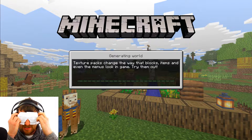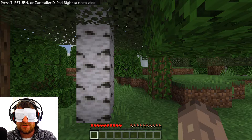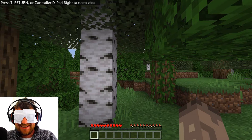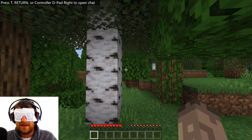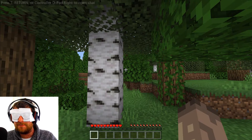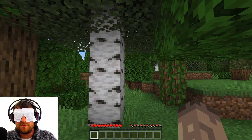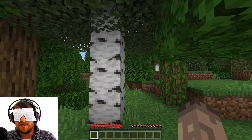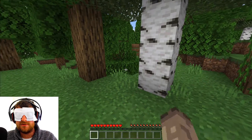Starting world. Yes, starting world. Okay. Come on, I need you to speak. Press T, Return, or D-pad right to open chat. Okay, thank you for the great tip. The lucky thing about me — on my keyboard, the W key which is walk forward has like a little dot on it, a bit like braille, if you know what I mean.